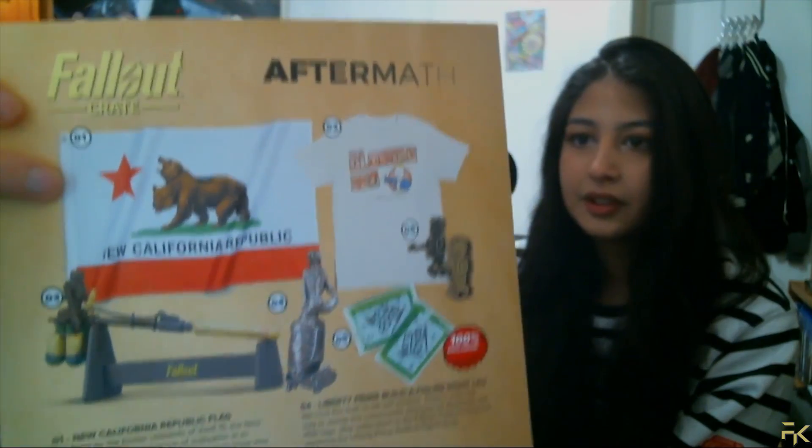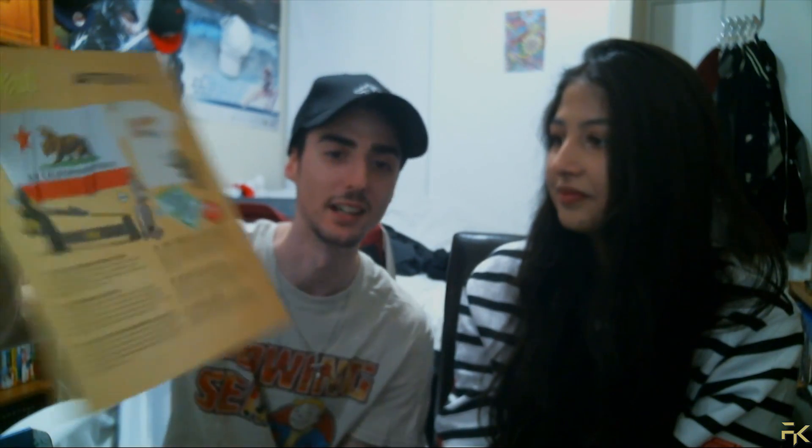You can see that's how the New California Republic flag actually looks. And it looks like that piece is a leg — the Build-a-Figure might be Liberty Prime judging by that leg. Yes, it is! Ghoulish perk pin confirmed, and Liberty Prime right leg — so we're building Liberty Prime. We don't open these boxes before recording the video, so that's a genuine surprise.